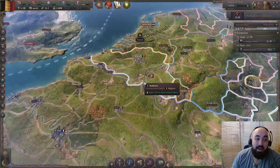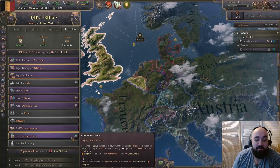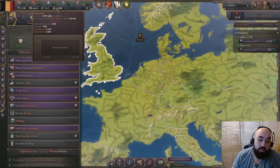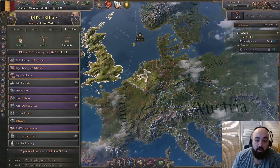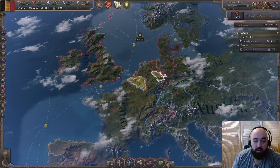An easier way to get defense is joining the United Kingdom's market, which has several nice effects. First, they are very likely to help you diplomatically. Second, if you are inside their customs union you can siphon off migrants from them as long as they are accepted, increasing your population so you can keep building in your two small states. You can expand fairly well as Belgium and the best military tech helps.